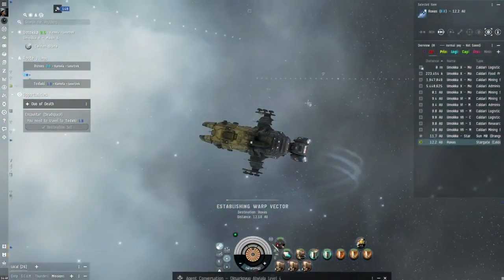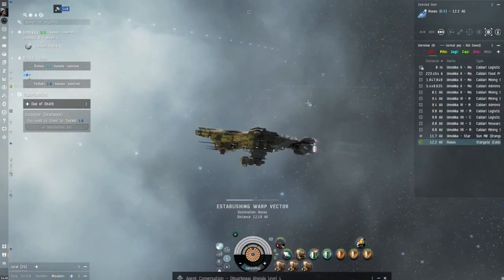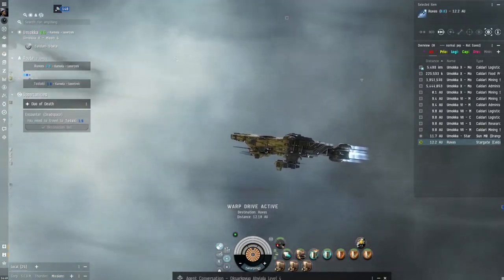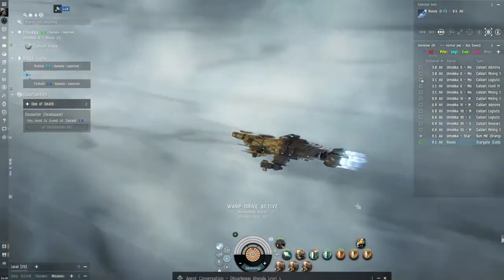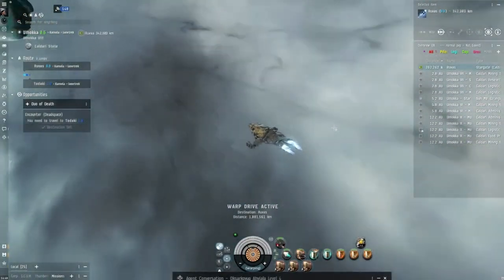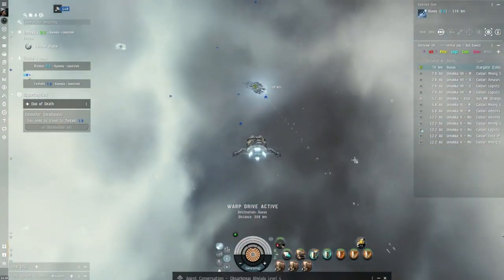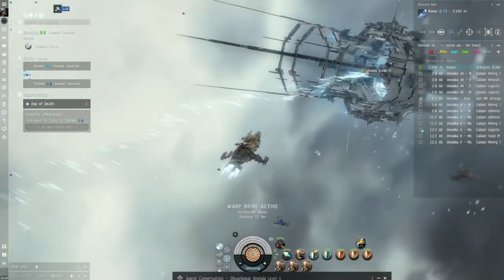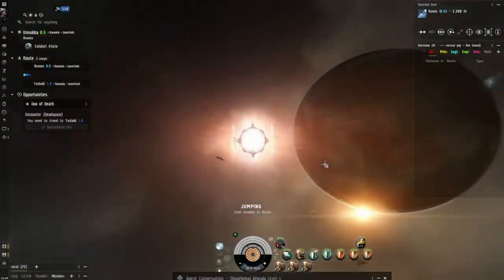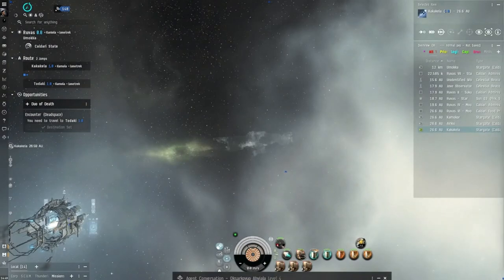Here we are in my favorite ship of all time. You know when you just feel so comfortable in certain ships? Well, this is mine. A very worn armchair, a very old pair of slippers — just fits like it's part of you. Great ship. I mean I could just do this all the time, all missions, but it'd be pretty boring. It's nice to use other ships.